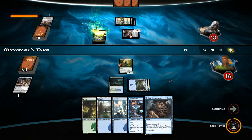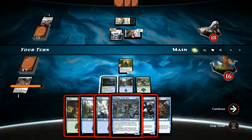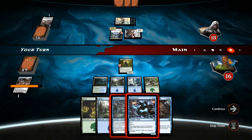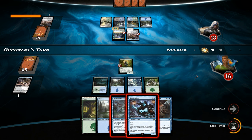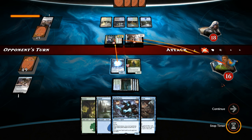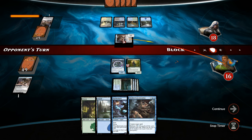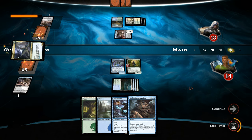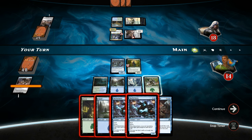And we do get punished — it's a Skyrider Elf for 4. But Harbinger is going to make that all right again since we get to bounce it once it attacks. Opponent attacks for 6 — before damage we play the Harbinger, bounce the Skyrider Elf. We could have waited a turn to get an attack in and then counter the Elf on the way back down, but I don't feel like taking 4 damage is wise. Opponent replays the Elf — a good draw here would be Nissa's Judgment, but instead we find another Rattlechains.